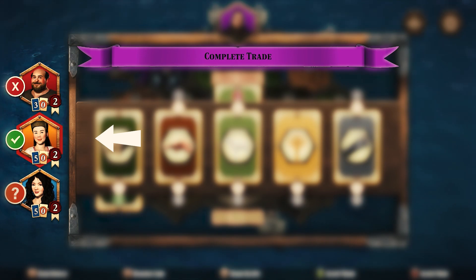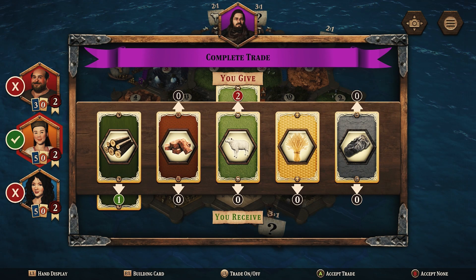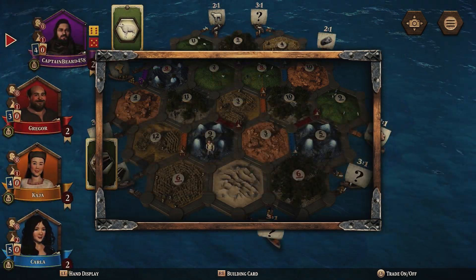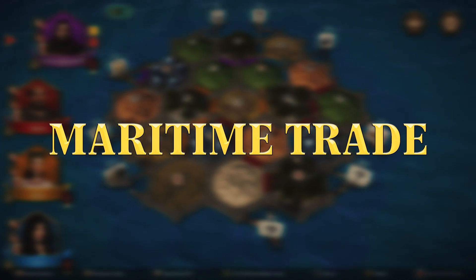Down the left you'll now see responses from the other players. An X means the player has rejected this offer. A question mark means a player has proposed a counter offer, and a green tick means a player is willing to accept this trade. If a player has accepted your offer, press A or X to accept the trade, or you can choose to accept none by pressing B or circle.